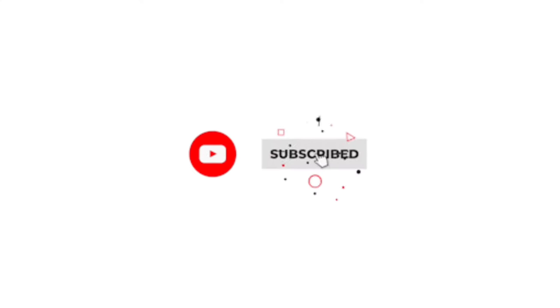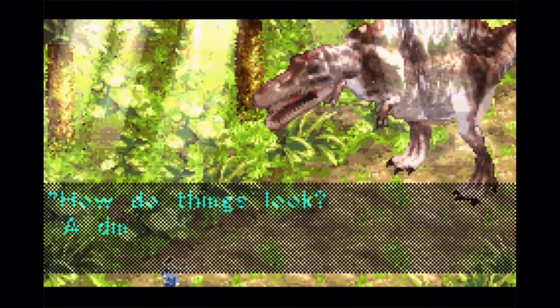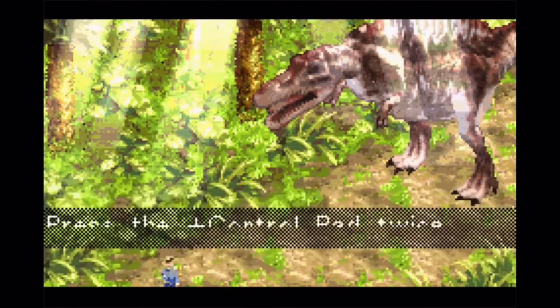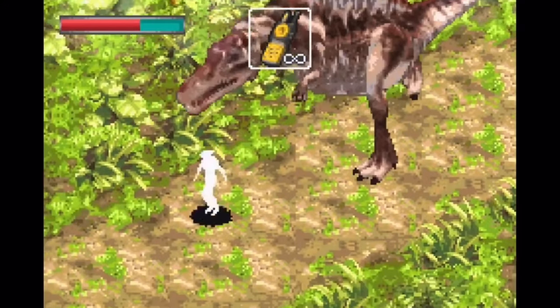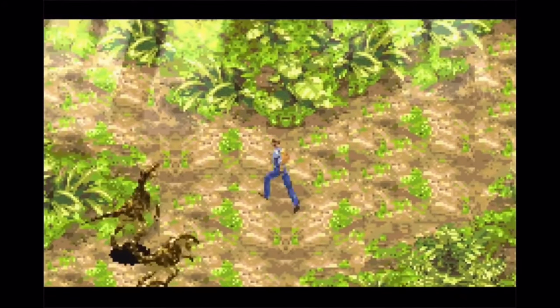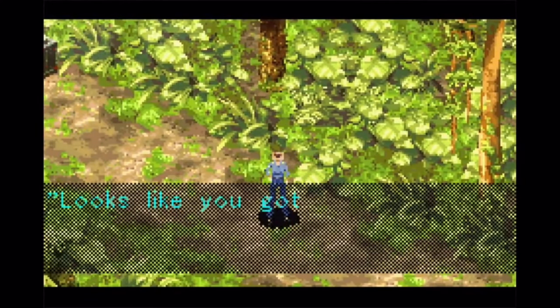Before I get into the rest of my review, make sure to like and subscribe. Anyways, you escape your first Velociraptor, and then you see a Spinosaurus, which lets out the most hilarious roar literally ever. And I think it's gonna speak for itself. This Spinosaurus is one of the few animals in the franchise famous for killing a T-Rex. And what do you give it? The smallest roar ever known.